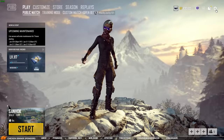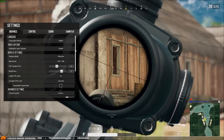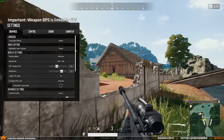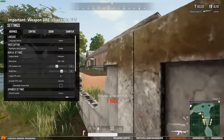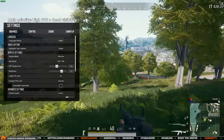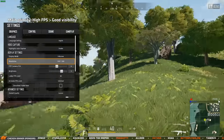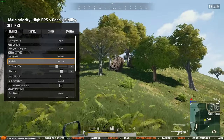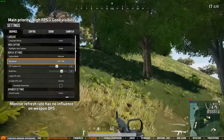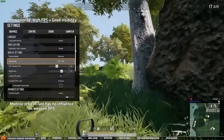The biggest changes in my settings are to be found in my graphics settings. This is more important than ever due to how the damage per second of your weapon is linked to your frames per second. For this reason we want to get as high FPS as possible without sacrificing visibility too much. The way I did this was by lowering my resolution from 1440p to 1080p, and on top of that I got myself a 240hz monitor so I could experience some extra smooth gameplay.